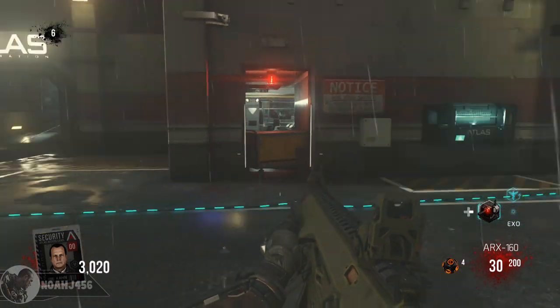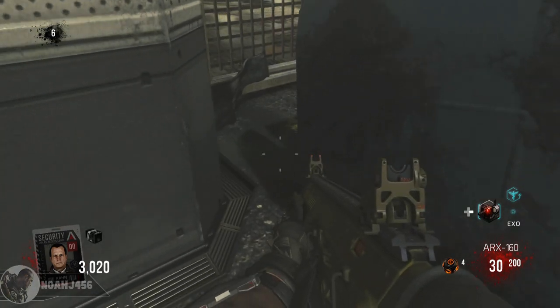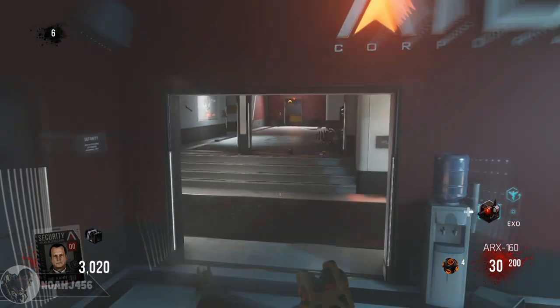Hey guys, what is going on? My name is NoahJ456 and today I have step 2 of the Easter egg for you guys. This is how to put the black box into place and then get the first key card that you will need to activate the main Easter egg and eventually escape on a helicopter.